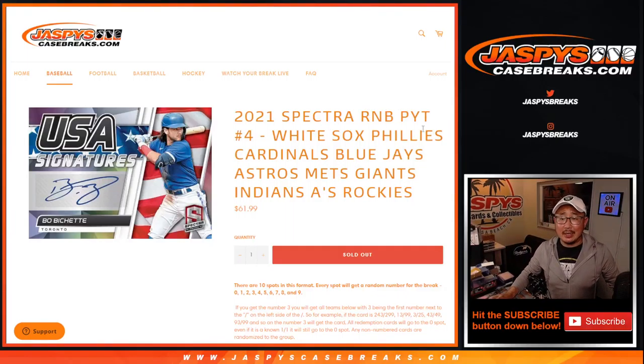Hi everyone, Joe for Jaspi's CaseBreaks.com, coming at you with the White Sox, Phillies, Cardinals, Blue Jays, Astros, Mets, Giants, Indians, A's, Rockies — random number block randomizer for Spectra Pick Your Team 4.